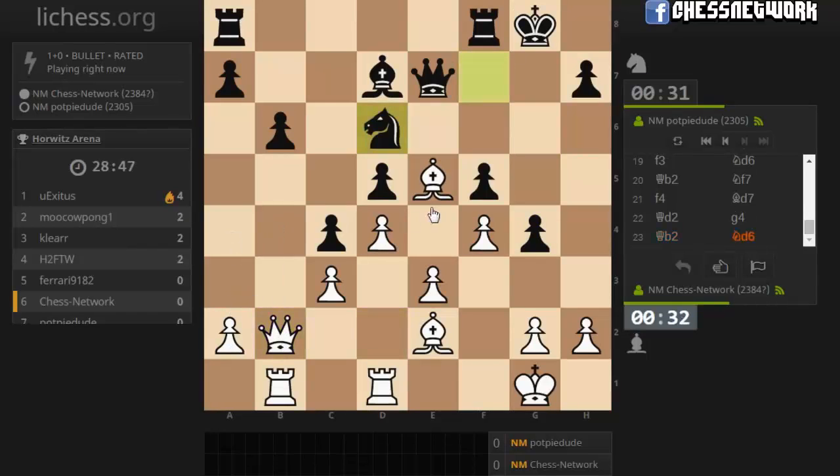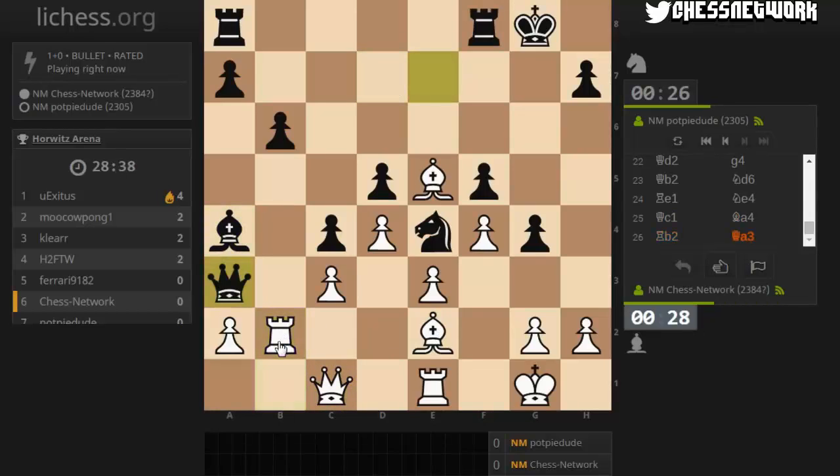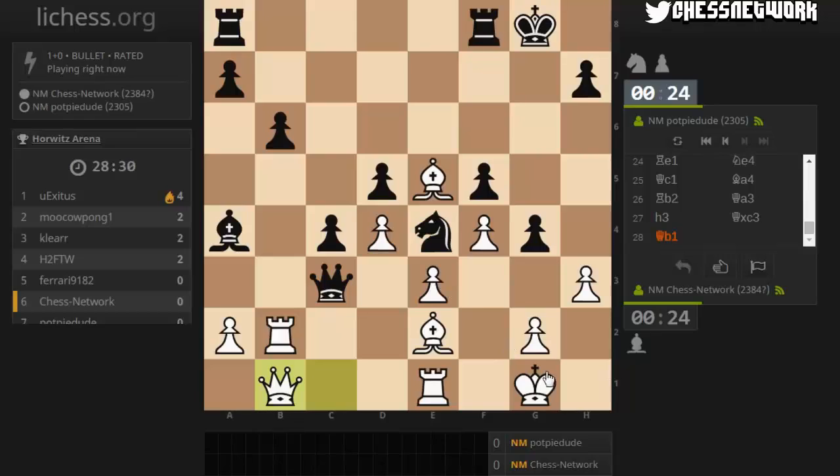Queen b4. Let's get rid of their knight actually - they're giving me a difficult time with that. Okay, I'm dropping this pawn. I'm dropping a lot of stuff.